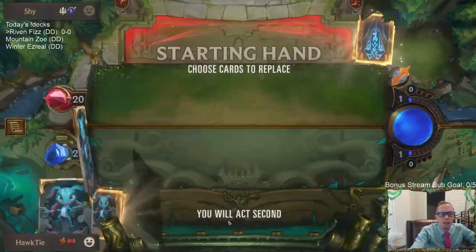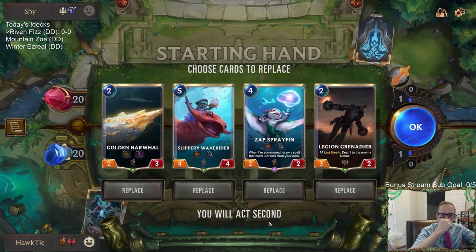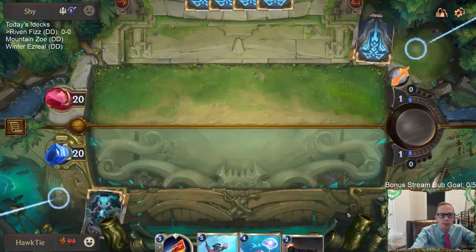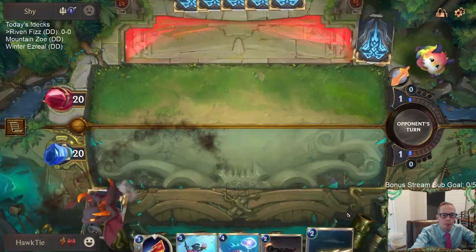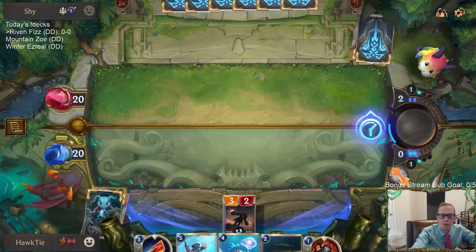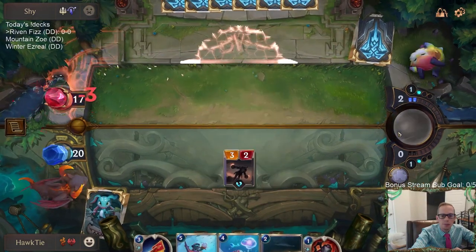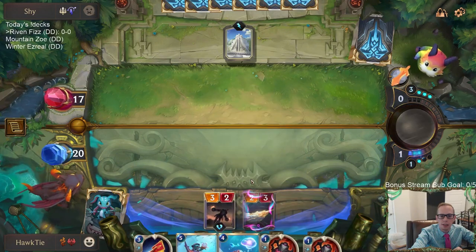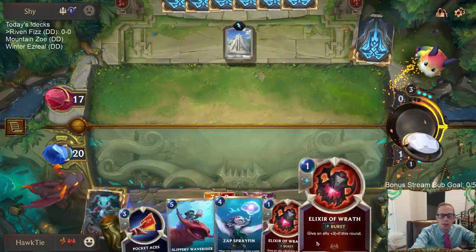Grand Plaza deck right away. Elusives are good against Demacia since they can't be blocked easily, but there's also the two-mana Demacia card Sharp Sight that we need to worry about. Getting rid of Golden Narwhal in the mulligan — keeping the other ones — because I'd rather play Golden Narwhal a little later when we know it can get an attack in. Opponent passed, so no spell mana on a unit.